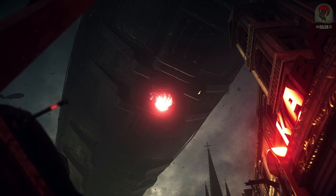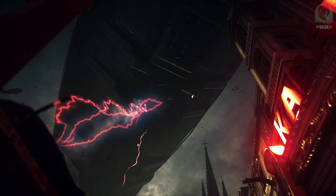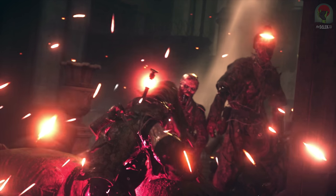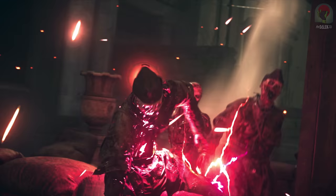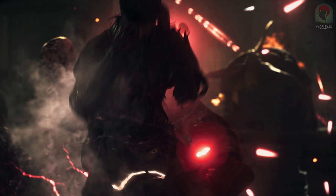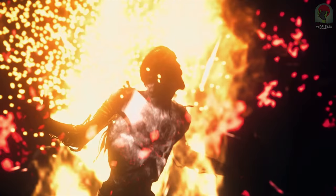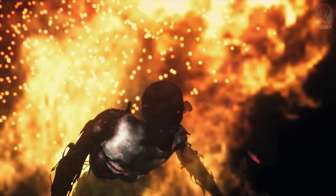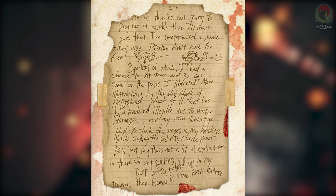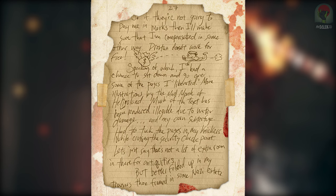Let's move on to the actual dossier notes from Drostenhain. This perspective is from when he worked for the Germans on Heligoland — before we visited it on The Darkest Shore. We knew he'd been there before but didn't know any other intel, and finally Sledgehammer are giving us a little bit of backstory. This goes with the Drosten files we've been getting every week from the Sledgehammer blog. The first note reads: 'So if they're not going to pay me in marks, I'll make sure I'm compensated in some other way. Drosten doesn't work for free.'